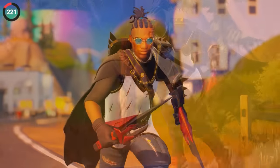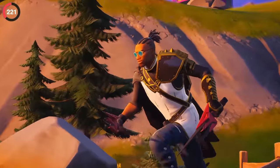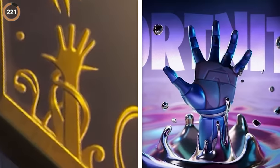While most things are added for extra detail, some are secretly foreshadowing the future. On Malik's shield you could see a hand reaching out of goo, exactly like the teasers for Chrome at the end of the same season.